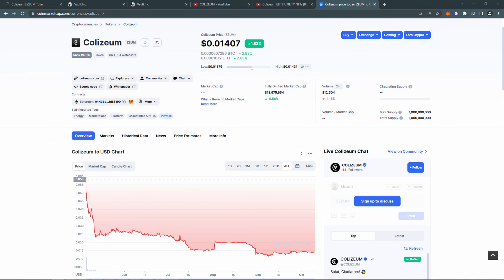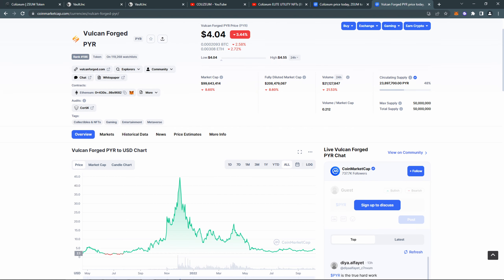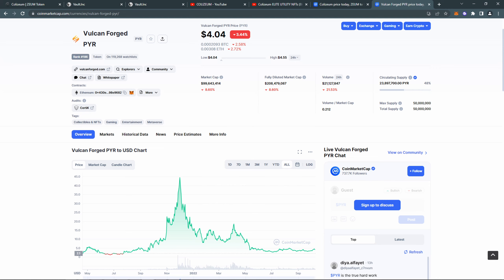At a $2 million market cap, Colizeum does look undervalued. We can compare it to a similar project like Vulcanforged, whose current market cap is $100 million — that is 50 times higher than Colizeum. Personally, I love Vulcanforged and right now it is definitely a better project than Colizeum, but the potential of Vulcanforged is definitely not 50 times bigger than Colizeum's potential.